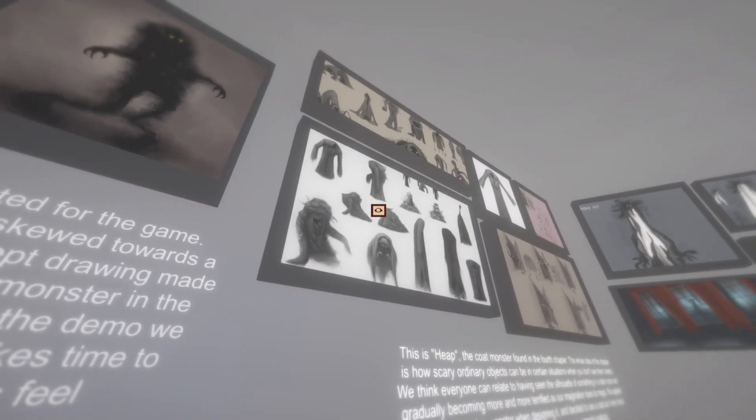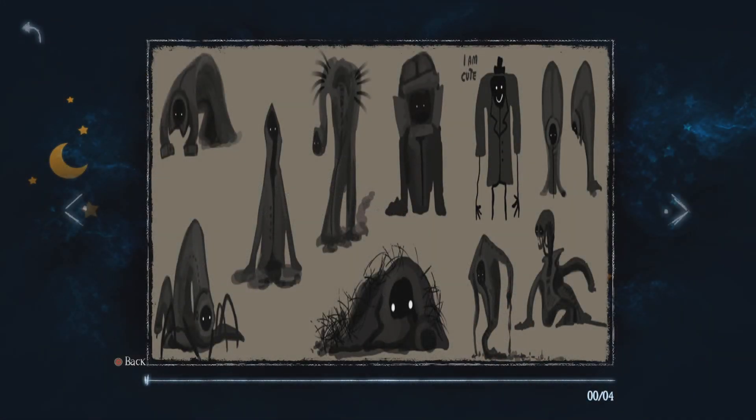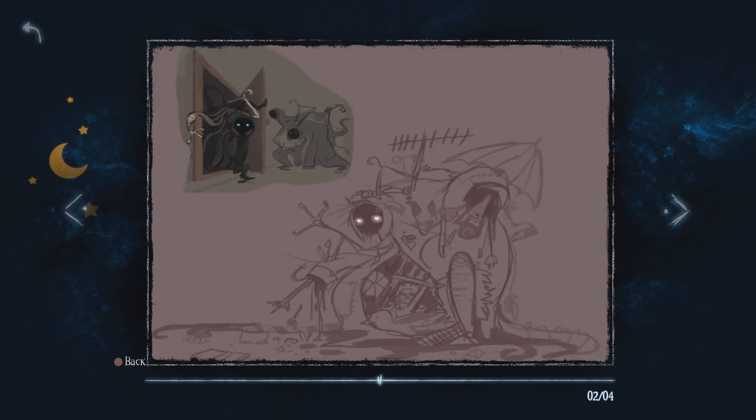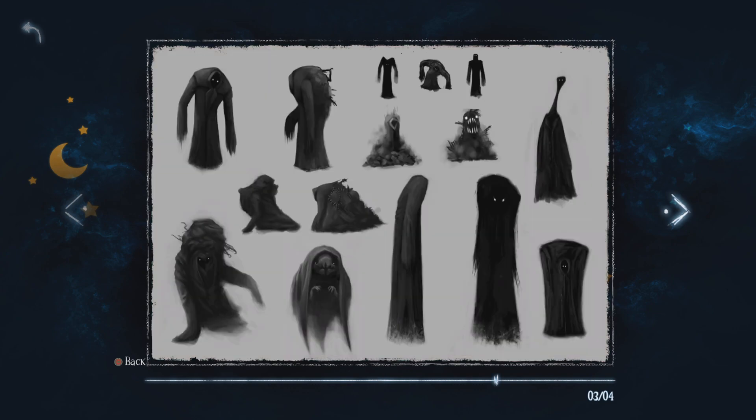So it looks like here I'm seeing a lot of concept art — what the Heap was. And then finally with one artist they made the perfect art style for the Heap and saved the idea, except they did change the eyes — just a different color. And this is one concept artist that made a perfectly good piece of art and kept it in the museum, except they didn't like the way it looked. On the top left you can see what appears to be the Heap itself.